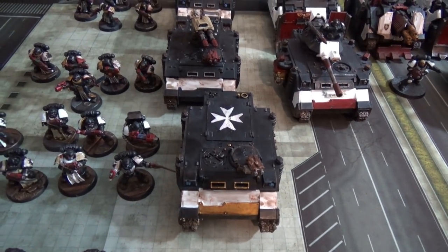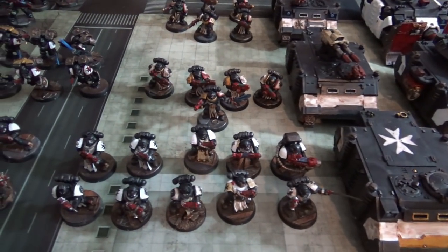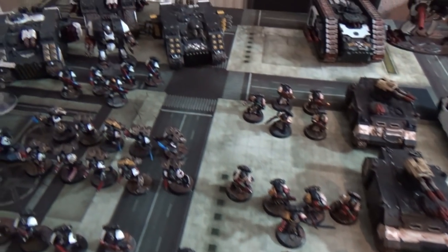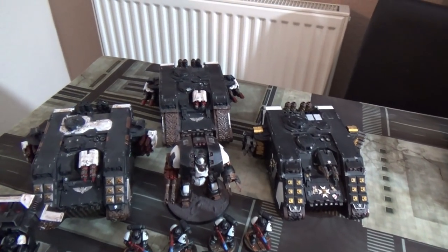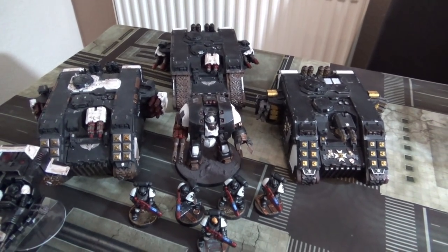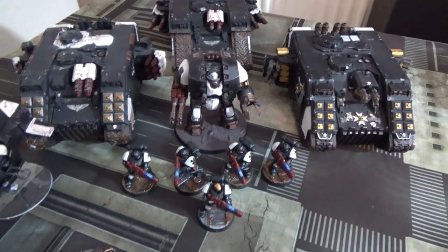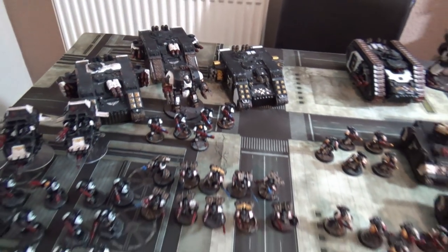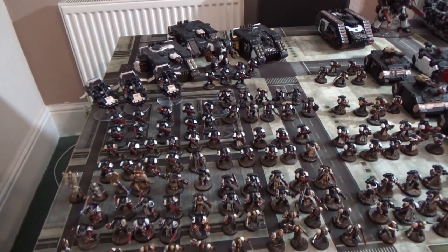I've also got one Rhino here to transport a 10-man Crusader Squad, just to give them some transport. At the back in the heavy choices department we have three Land Raiders — one normal, two Crusader — and we also have a Leviathan Dreadnought and a Hellblaster Squad.